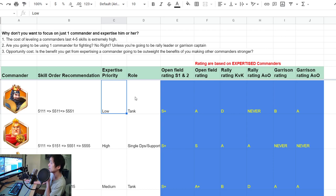His main role is tank — very high skill damage, very high damage reduction, very good defense, and very high damage debuff. For open field rating in season one and season two, he's definitely S-plus ranking. For overall open field rating in later KVK when more commanders are available, I give him an A. Rally rating for KVK is D — he is very low DPS and definitely not recommended for rallying. Rally rating in Ark of Osiris is never — you want to take the building fast, you don't want rallies that last forever.